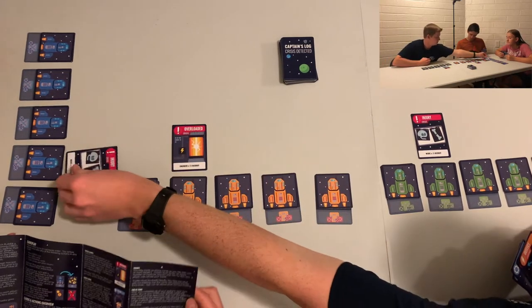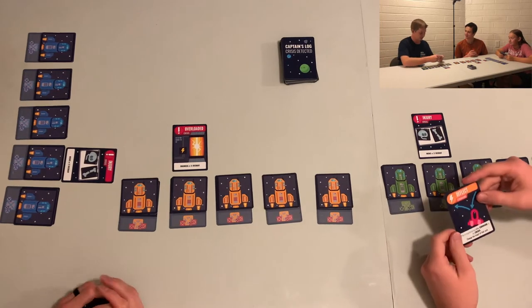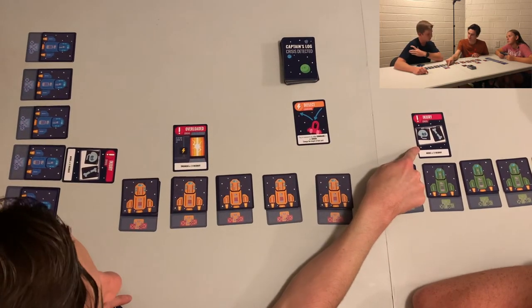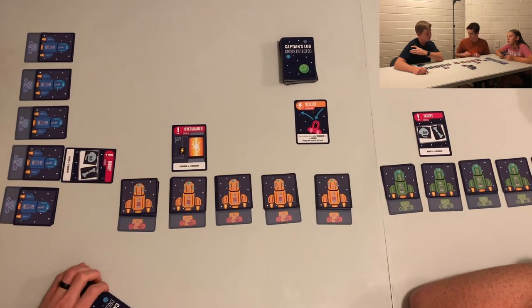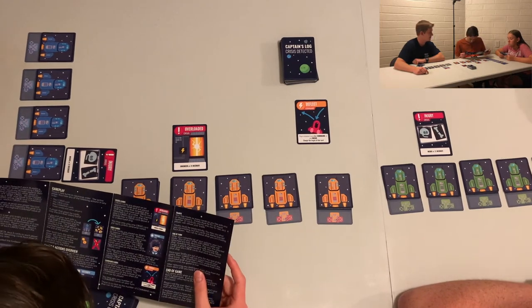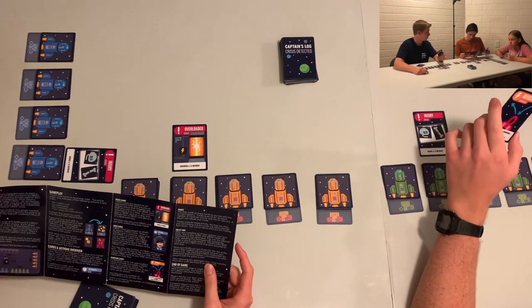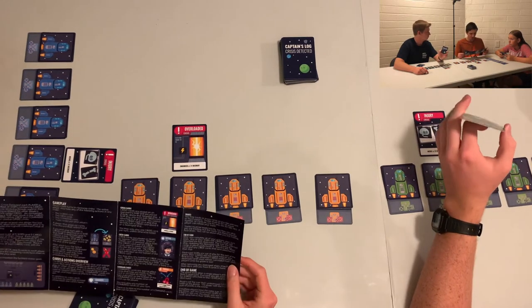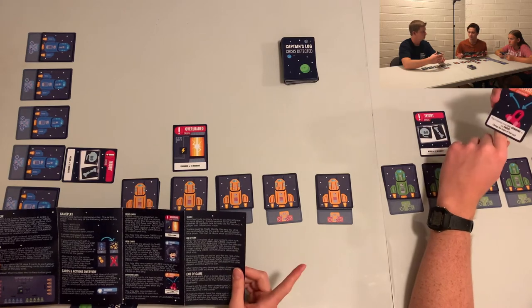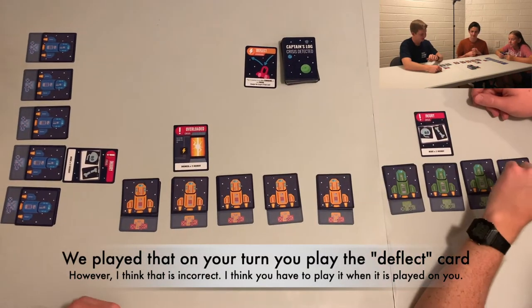I'm going to play that one for that — didn't want to make you feel left out. This is one that you play in response to any command or crisis. What would have happened is you could have played it when I played the crisis on you, and then it would have redirected to Cammy. I thought you had to change which ship it was on. Maybe it would make more sense if it redirected to Cammy. It's played during your turn in response, which means you'd deflect it to another player.